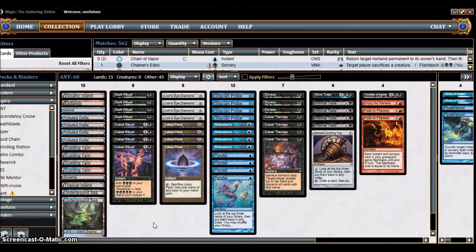Welcome to this deck tech of the Ad Nauseam Tendrils deck. I'm Martin. Today I'll be talking about what the deck is, what its objective is, and the different groups of cards we use: the mana cards, the cantrips, the protection, the tutor effects, and ultimately the business spells.